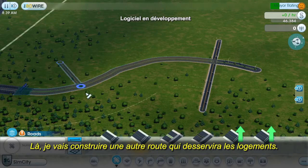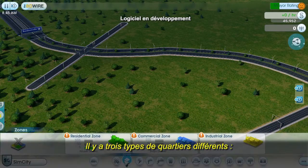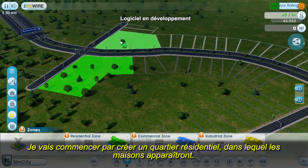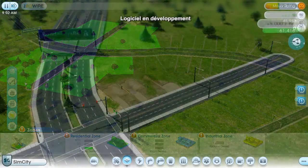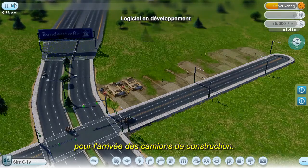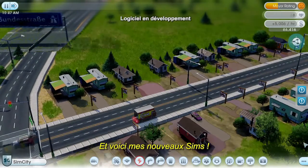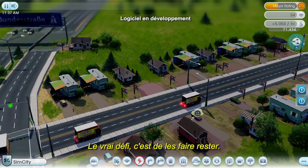Over here, I'll draw another road for residential housing. In the zone palette, there are three different zone types: residential, commercial, and industrial. I'll start by zoning a residential area where I want my houses to appear — I just paint along the roads like this. The surveyors will prepare the lots and get everything ready for the construction trucks. The workmen arrive and start building houses. I'll be skipping ahead in time throughout the video. Here come my new Sims — getting them into my town is easy, but the trick is getting them to stay.